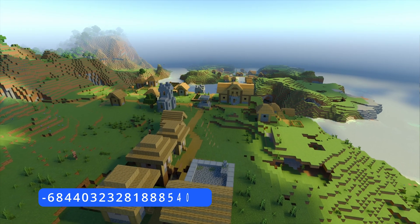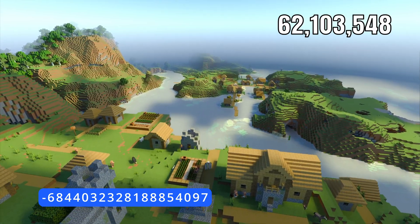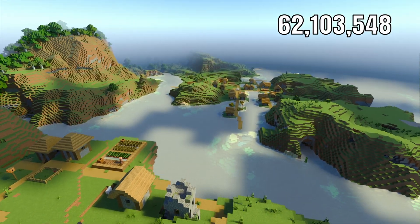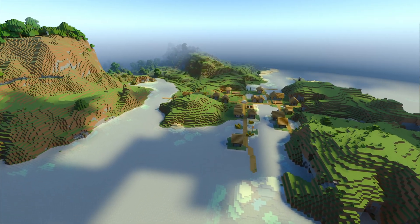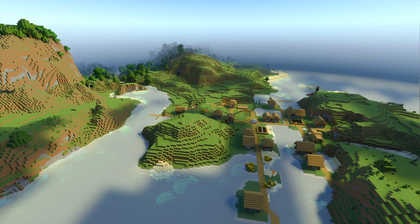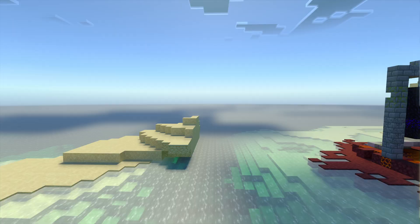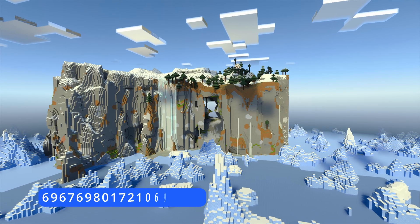Seed number four — we have this very cool village at the top of a hill, looking down over a lake, the shore, and another village very close by. Imagine linking these two villages up and expanding on what's already there. You'll find plenty of hidden gems and secret spots, just like this ruined portal here. A great place to build and expand.